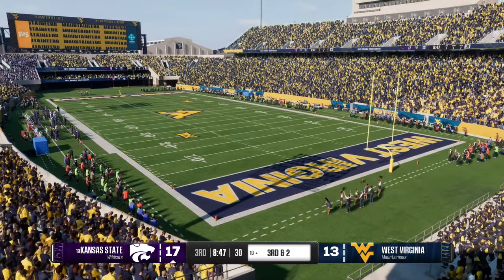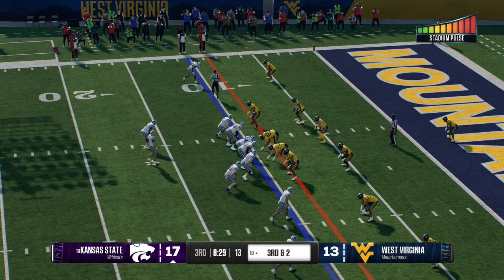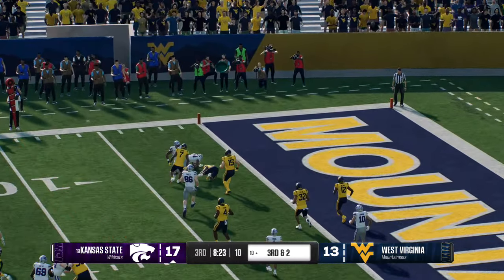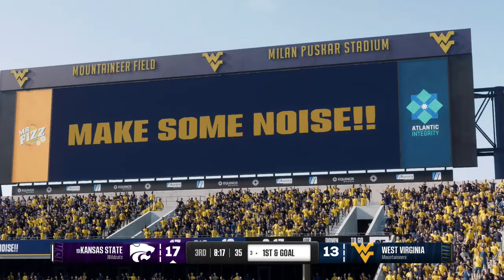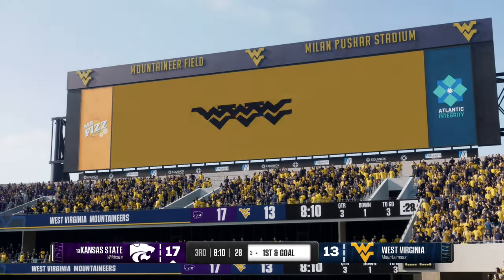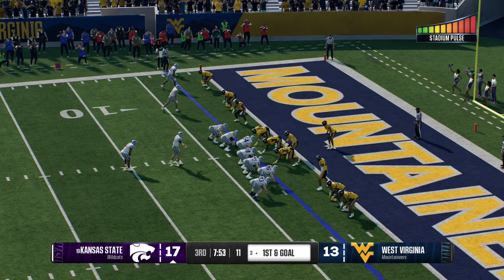Tight quarters deep in the red zone. On third down, looking to throw — it's complete, stopped at the three but it'll be enough to give them first and goal. A field goal kicker can go sit down and grab some water — they're not going to need him just yet. That was a great play call, throwing on third and short in field goal range to get the completion and set up first and goal. The Wildcats have it in scoring position on first and goal.